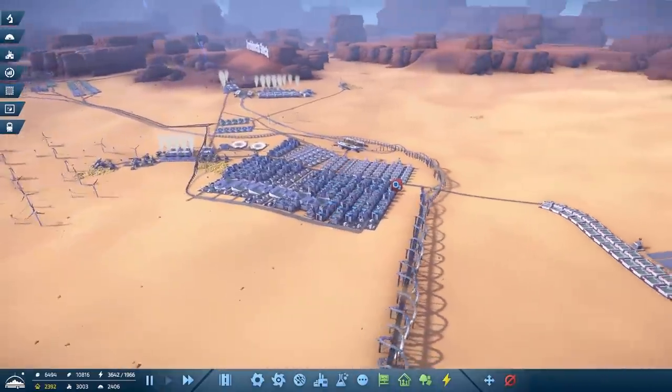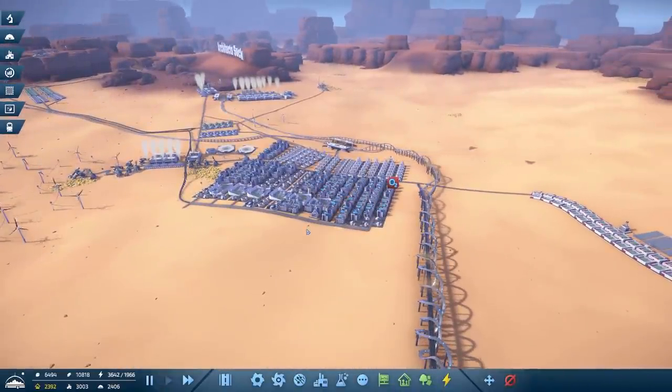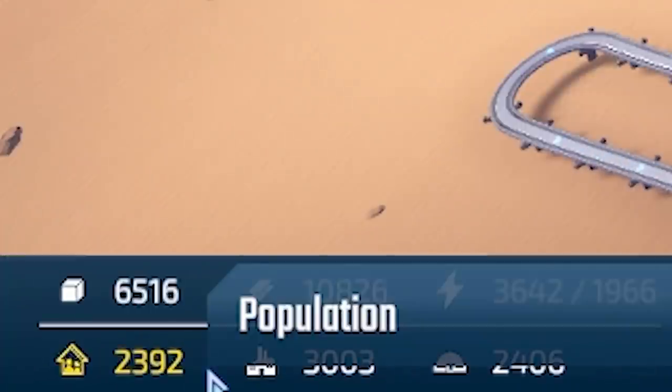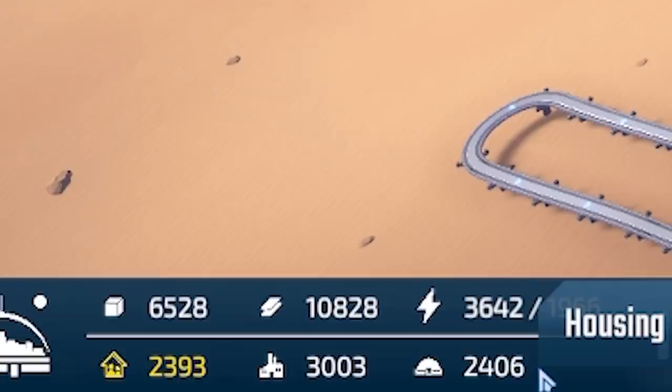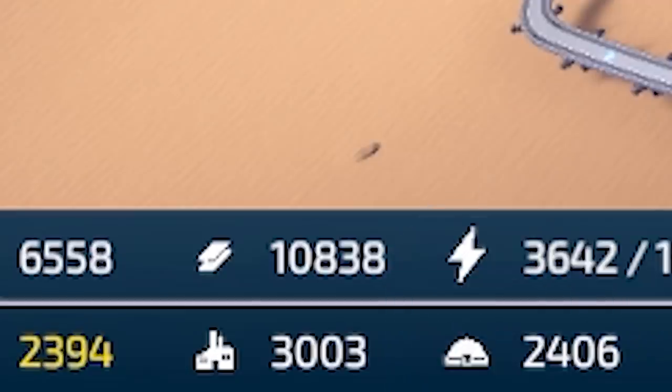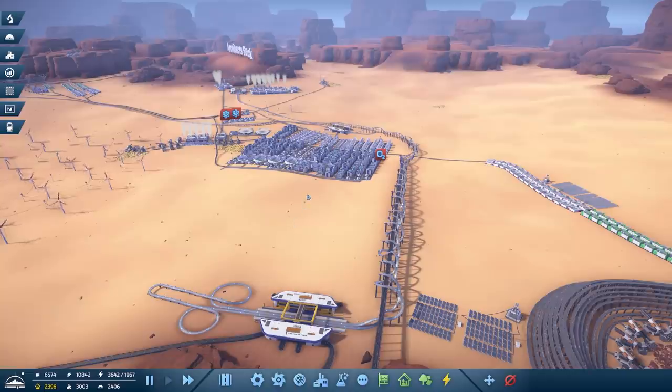Today I think it's time to finally fix our population problem. Down in the bottom left you can see our population is 2,392. That means our houses are nearly full - we have 2,406 of those. But our number of jobs is over 3,000, so we need to attract more people and then we need to house them.